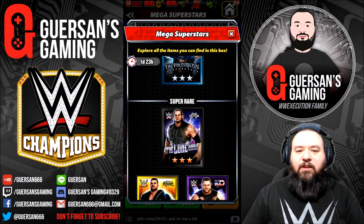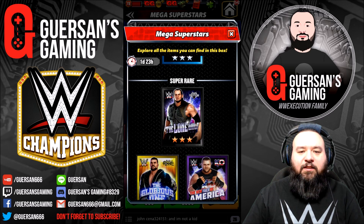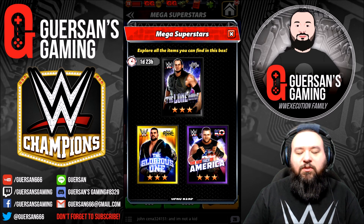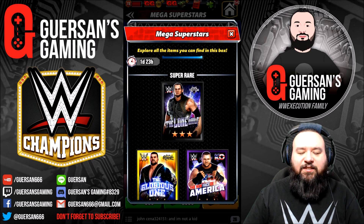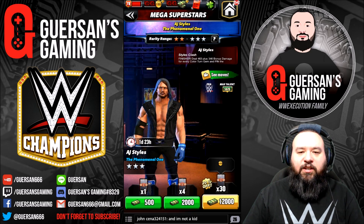As far as AJ goes, he's pretty much the second best acrobat in the game behind Macho Man. Corbin is a pretty decent striker. Roode is actually a pretty good damage dealer as far as showboats go, and Kale was actually a pretty decent trickster himself. So it's a very good three-star silver and pretty decent three-star bronze.